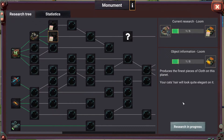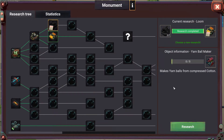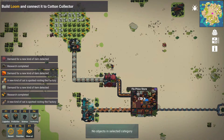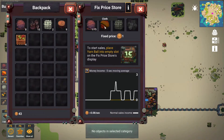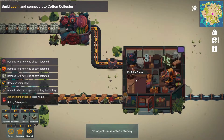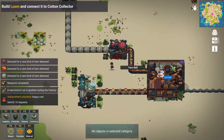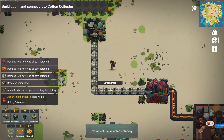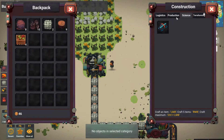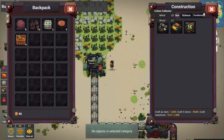Research produces the finest pieces of cloth on this planet. As we're producing the loom — build the loom and connect it to the cotton collector, like this guy making yarn balls. We've got different cats here. This one wants cloth. So that's what we need to do — we've got demand. Do we have a splitter? A transporter — do we need to build another cotton collector?